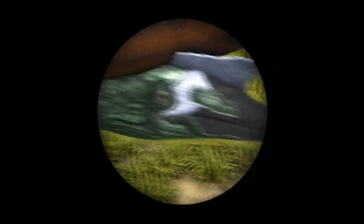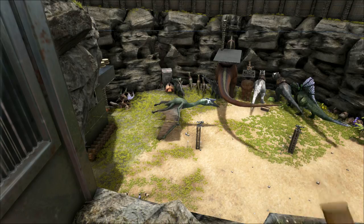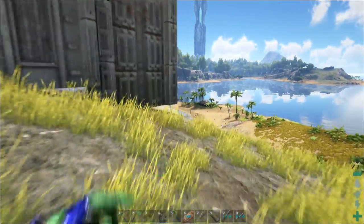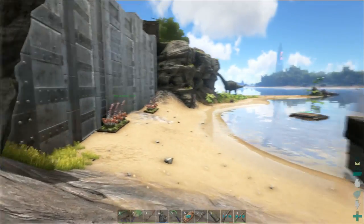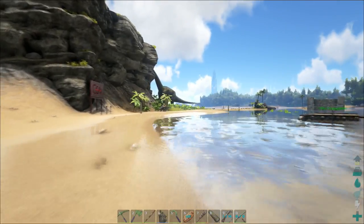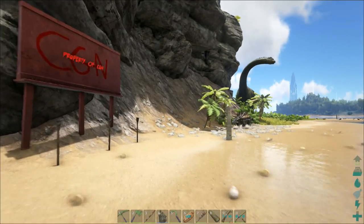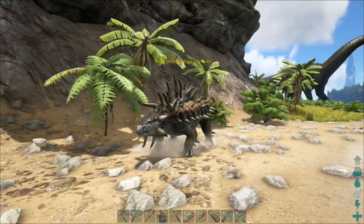I highly recommend you get yourself one of these — just look at that size. They are really good for weight and they can pick up every single dino in the game. Well, let me rephrase that — it can pick up every single dino apart from the Rex, the Spino, the Paracer, and the Bronto. It can pick up Mammoths, Carnos, Stegos, Trikes, Ankylos, Doedicurus, Sabertooths, and all the other good things.